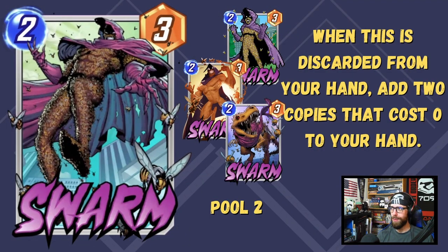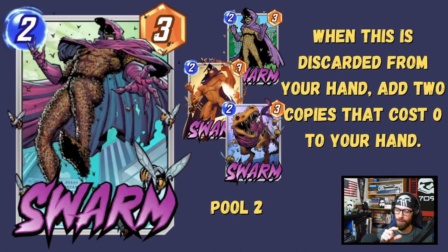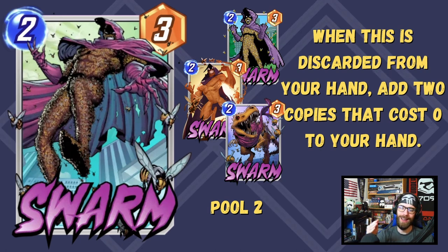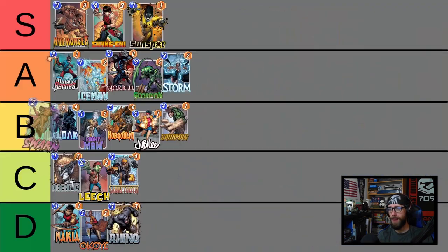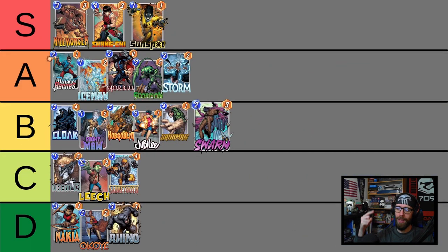Next up we have Swarm — when this is discarded from your hand, add 2 copies that cost 0 to your hand. Starting as a 2-3, these copies maintain the power of the Swarm. If you get Nakia to buff the Swarm up to 5 and it copies itself, you get a lot of use from that buff — though that's inconsistent to pull off. Swarm's value is tremendous in boosting the self-discard archetype, giving a reliable target for discard effects alongside Apocalypse. You can play the free Swarm copies on turn 6 alongside your big Apocalypse, flooding the board on that final turn. It also synergizes very well with Bishop, who gains power based on the cards you play.